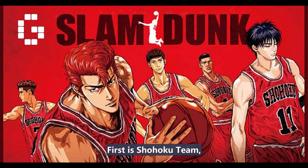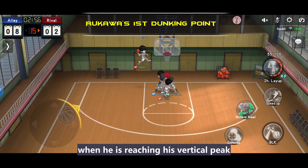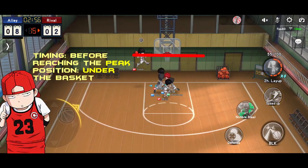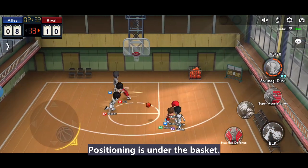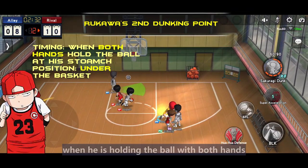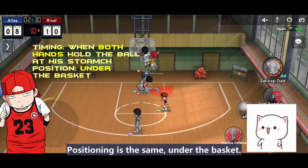First is the Shouhoku team. Rukawa's first dunk blocking point is when he is reaching his vertical peak — his head crosses the red line shown in the video — then block. Positioning is under the basket. Rukawa's second dunk blocking point is when he is holding the ball with both hands at his stomach's level, then block. Positioning is the same, under the basket.